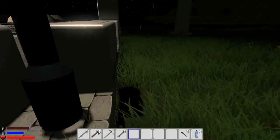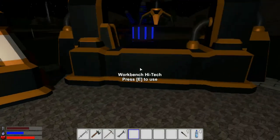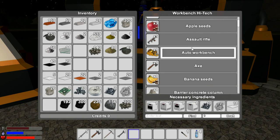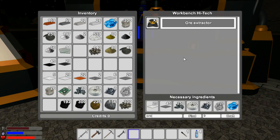We still need to expand our platform, we do have our wind generator to see how that works. Let me quickly go through this listing here - so we got the auto workbench, that's cool. How about the ore extractor? Let's take a look at that, I want to build one of these, so we need steel plates.